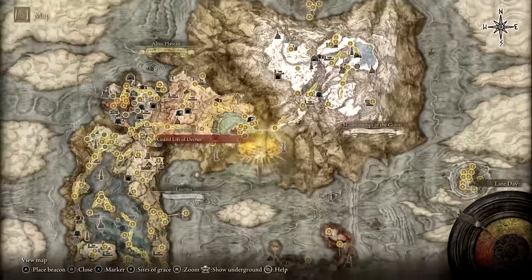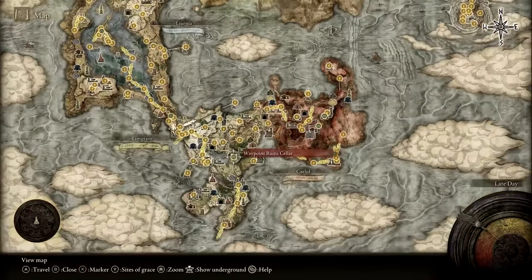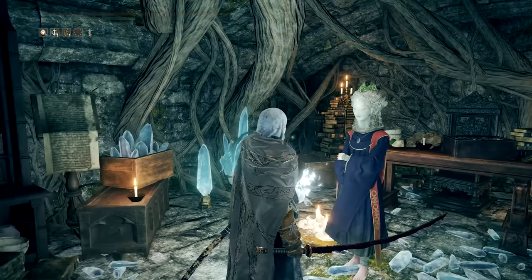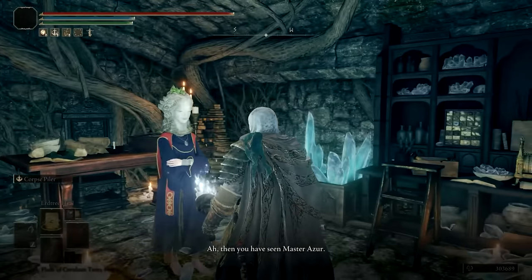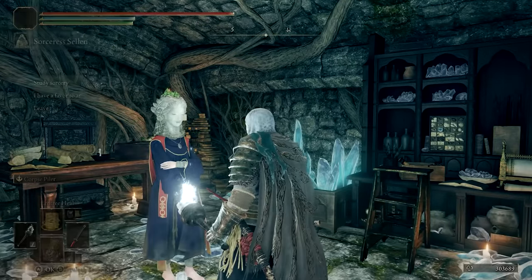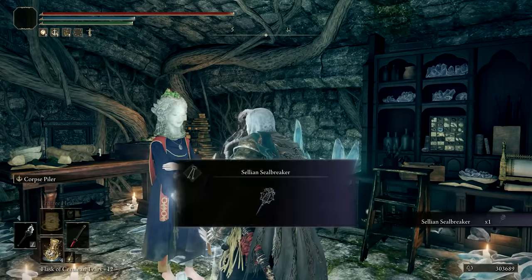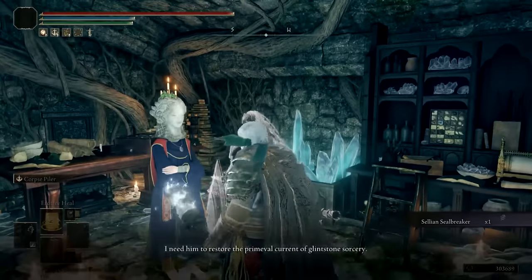With that in hand, return to Sorceress Selen at Waypoint Ruins and speak with her. A new dialogue should be available where you show her the sorcery. Afterwards, there should be an additional dialogue option where Selen will task you with seeking out Primeval Sorcerer Lusat, and she'll give you a Sealbreaker that will be necessary to reach him.